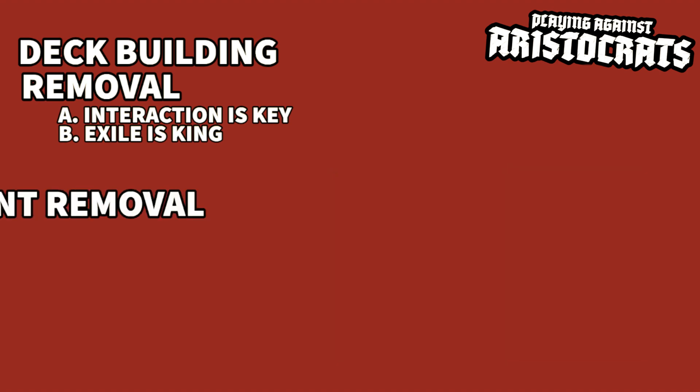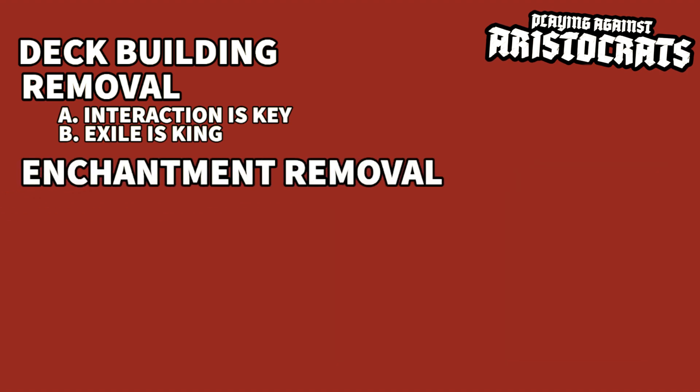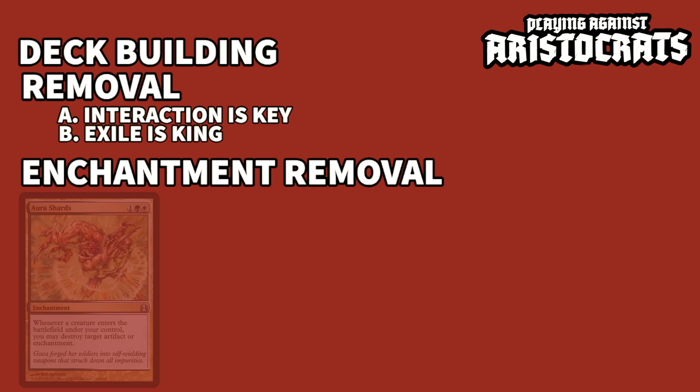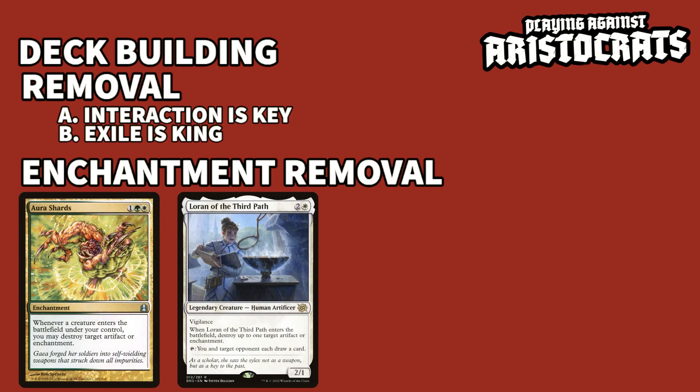Make sure your deck has enchantment removal as well. Enchantments are much harder for them to get back from the graveyard, and cards like Grave Pact and Dictate of Erebos are the main reason most decks can't keep up with aristocrats. Cards like Aura Shards and Loran of the Third Path are great options for this.